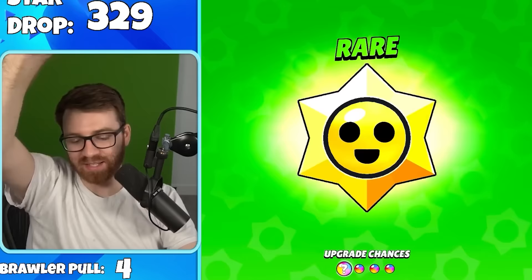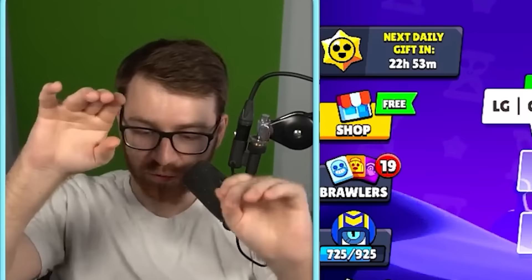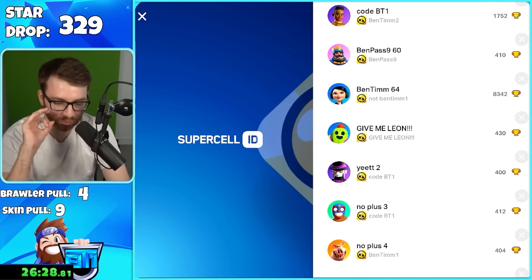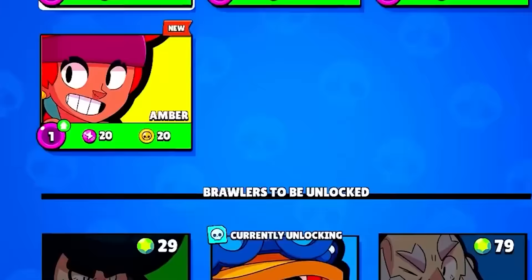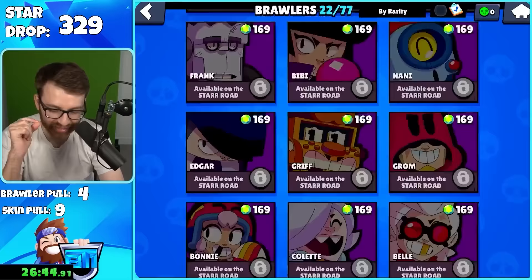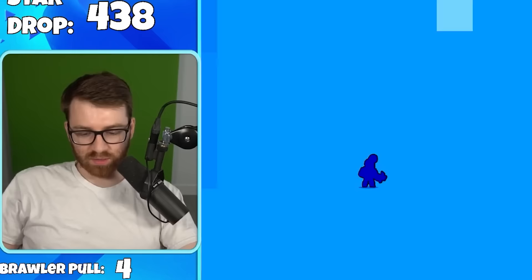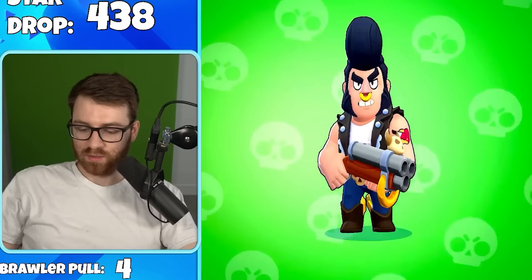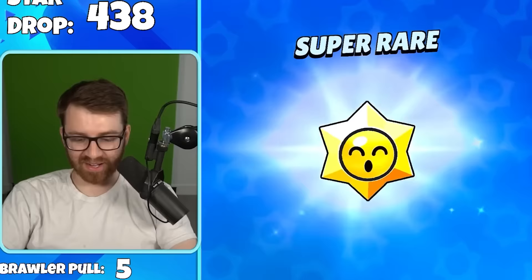We get credits with Stew on the last one — four finger tap is the way to go fast. We're on an account called 'Give Me Leon' — I made this account the last time star drops came out, and we pulled Amber back then. Can we defy the odds and pull Leon today? We got Bull on this account — that's not Leon. Give Me Leon account has zero luck right now.